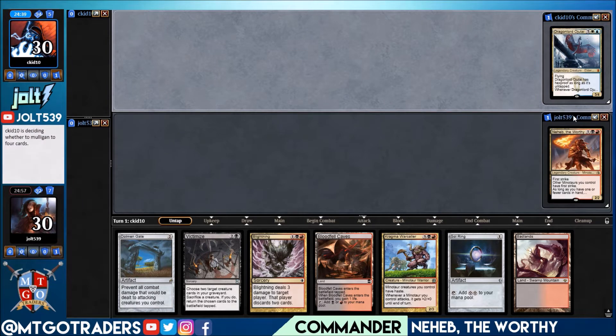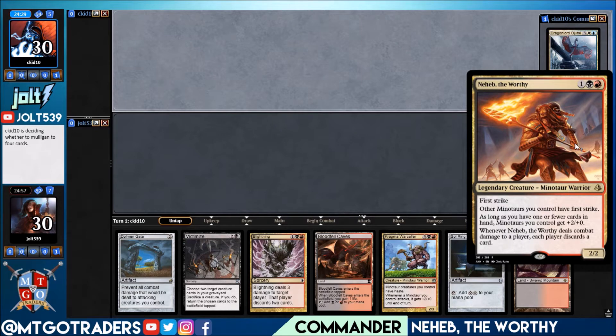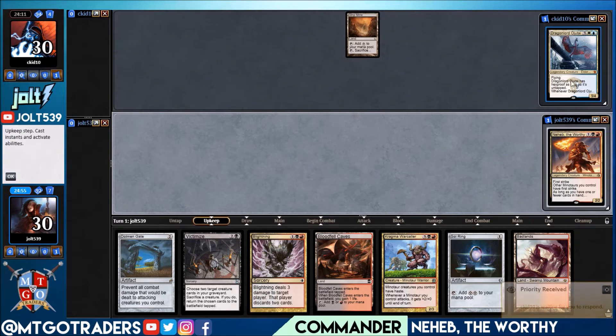Only thing that can make this hand better is if we were on the play, but we're on the draw, so I'll definitely take that. Hopefully our opponent doesn't have to mulligan past five. Let's start off with Neheb the Worthy — he has first strike, other Minotaur creatures you control have first strike, and as long as you have one or fewer cards in your hand, Minotaurs get plus two, plus zero. Whenever Neheb deals combat damage to a player, each player discards a card.